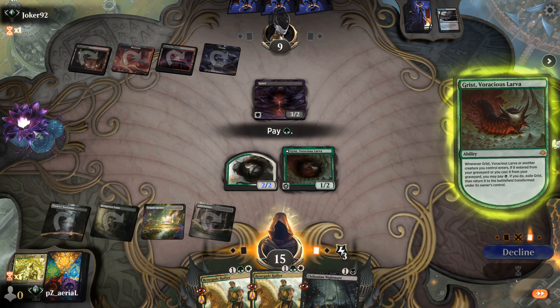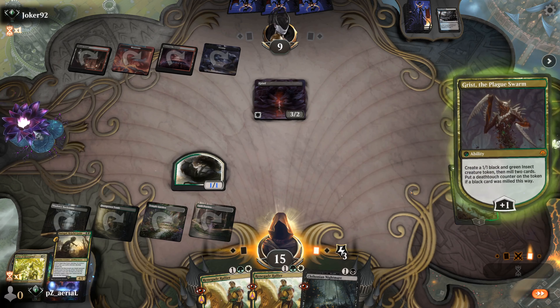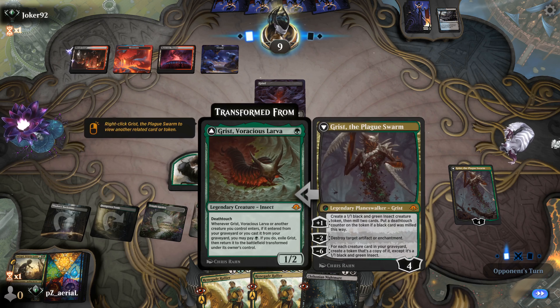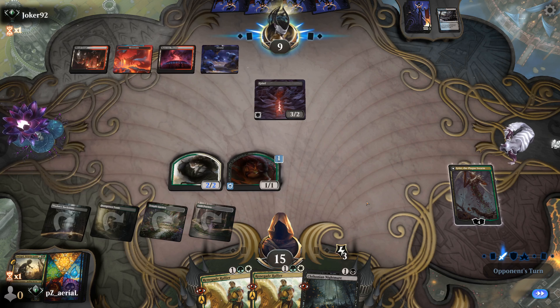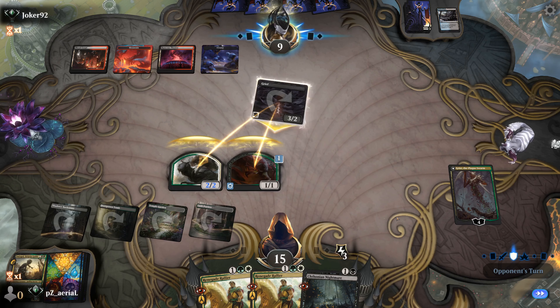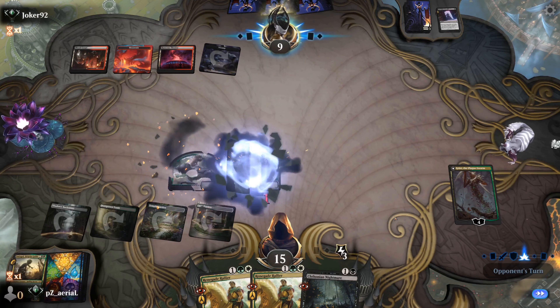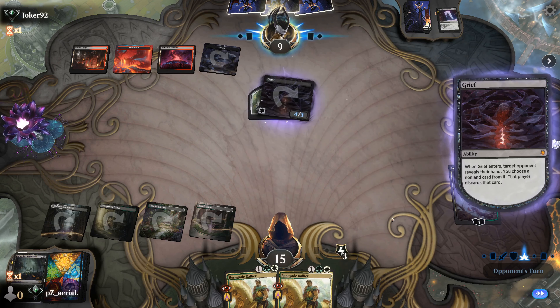Now we can pay for the Grist - beautiful. We make a black and green insect token. We can now trade for Grief in multiple ways, or at least chump-block Grief. No artifacts or enchantments to speak of, so we're just making little tokens to use with Chthonian Nightmare. I'll make a trade here - it's a double trade, but it's fine. Not Dead After All - sure, that'll hit my Chthonian Nightmare, but at least we have Grist still around, who will evade the next Grief.